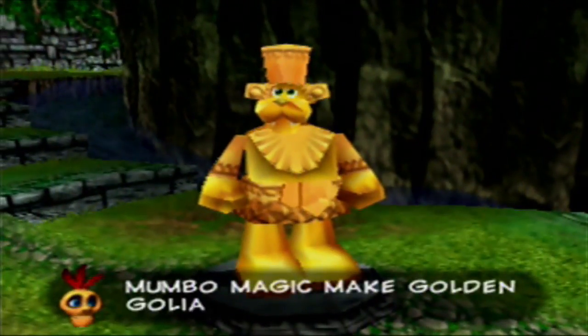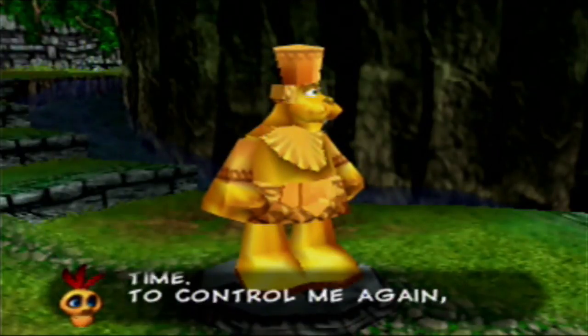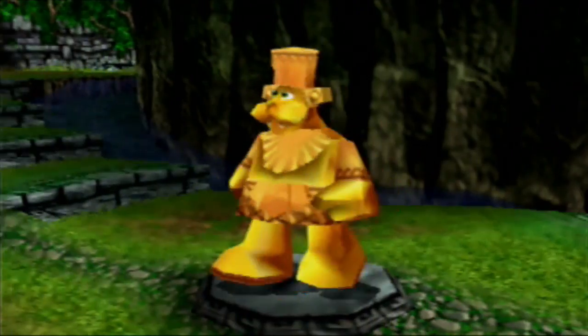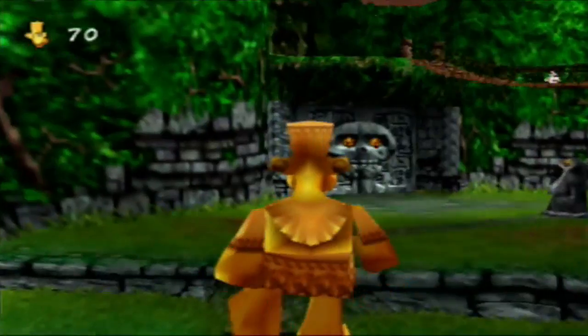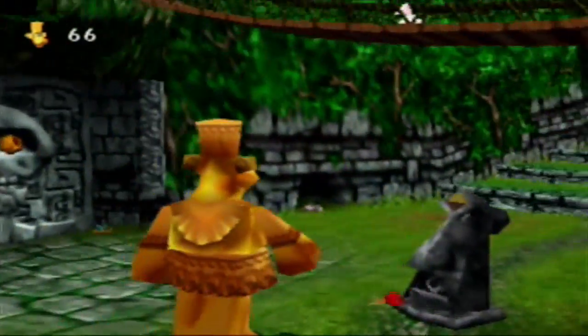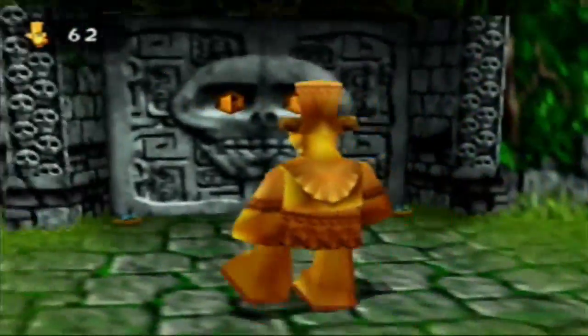Mumbo magic make golden Goliath rise. Magic only lasts a short time. To control me again, return statue to its base and press B. You're not going to have enough time to do all this in one try, but you have unlimited tries, so don't worry about it — you get 75 seconds to do stuff. You can go ahead and destroy these statues by pressing B and kicking. There you go — that's basically what you're going to be doing here.